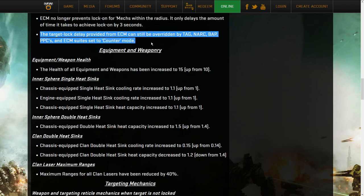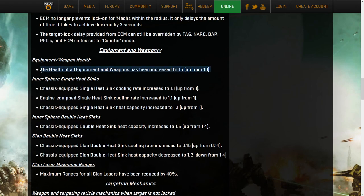Target lock decay is overridden by the normal ECM counters - equipment and weaponry. The health of all equipment has been increased from 10 to 15. This means all your ammo containers, heatsinks, and weapons - except Gauss and AC/20 which already had different values - are moved up to 15. Equipment can no longer be taken out with a single crit from a 10-damage shot, so an AC/10 or PPC can no longer destroy a piece of equipment in one crit. Equipment in exposed sections will last longer.